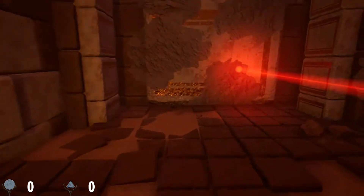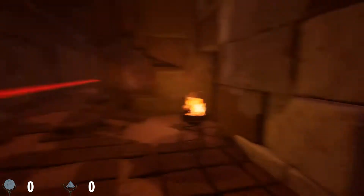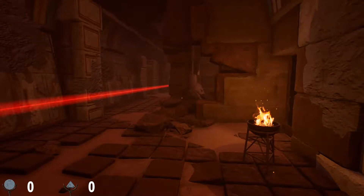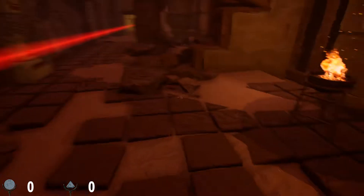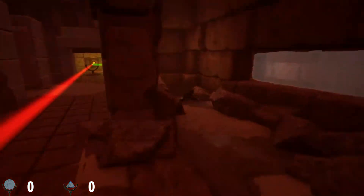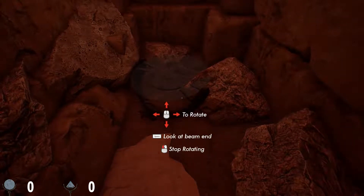I thought there might have been a journal full of clues by pressing tab, because tab is almost always the journal button — or instructions, directions, whatever. There isn't, but pressing tab makes an opening-your-journal sound effect. Oh my god, did I just see my shadow? Yeah — I'm clearly playing as an Egyptian princess. Or queen. You don't know. The mirror's right here. Wow, I am not good at finding these things.